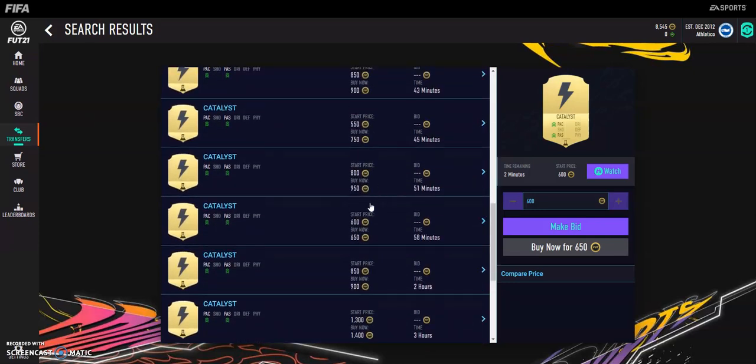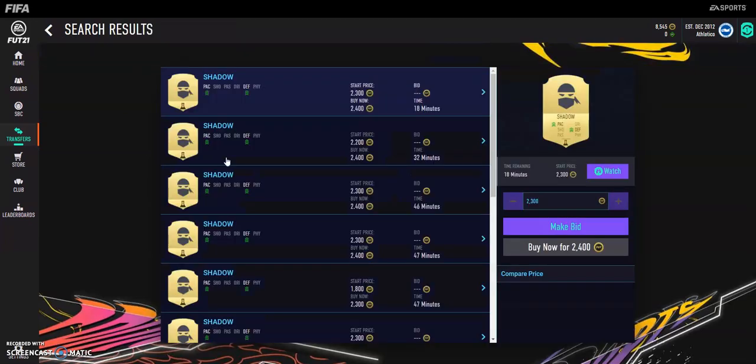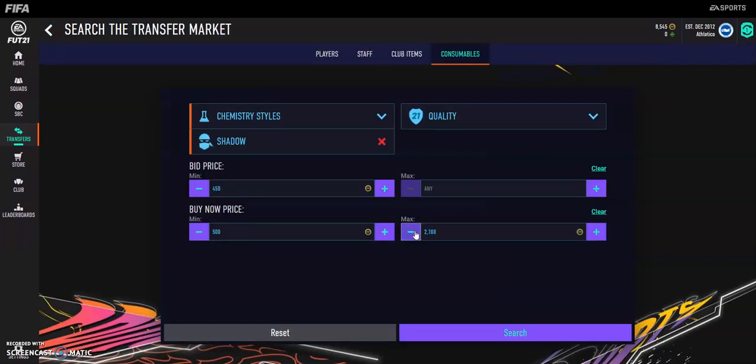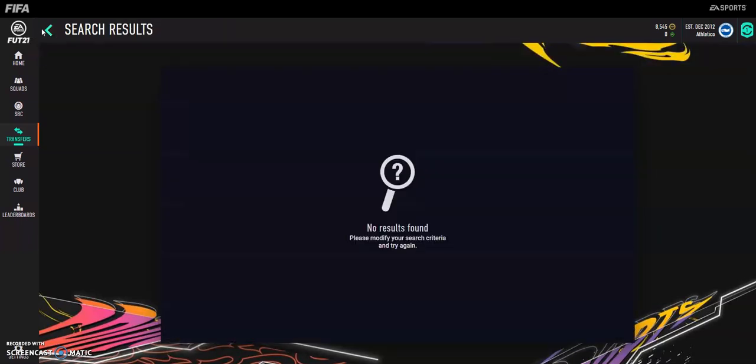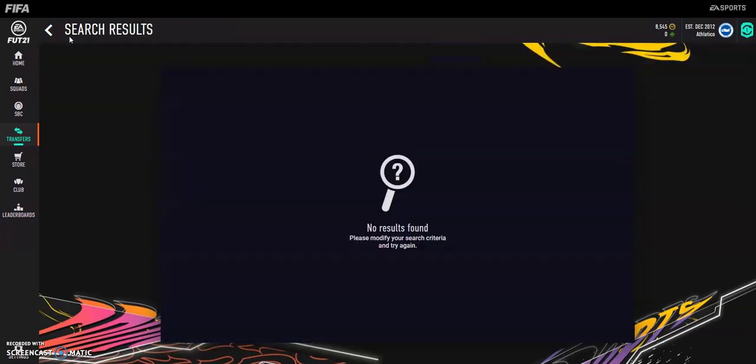Catalyst cards go for quite a lot less — like $5.50 or $6.50. And of course there is the Shadow as well, which sells for around the same as a Hunter or a little bit more. We're seeing $2.3k and $2.4k for Shadows, so we'll go $2k on that and see if we can pick one up quickly. We'll drop this down to $200 and leave it to see if we get one.